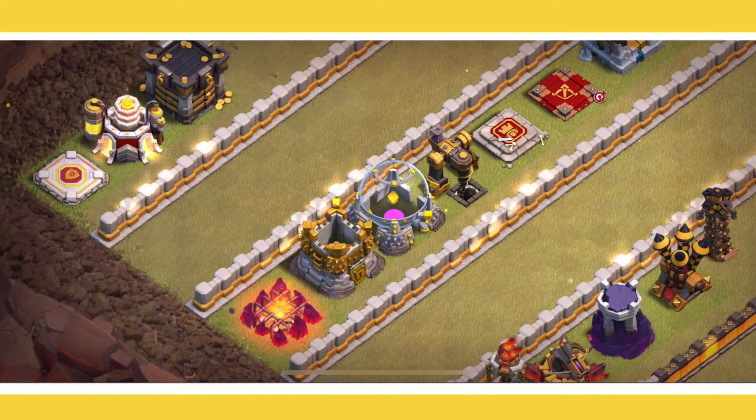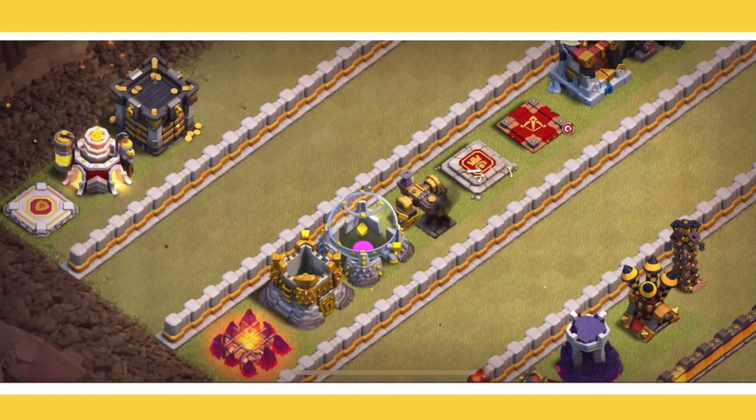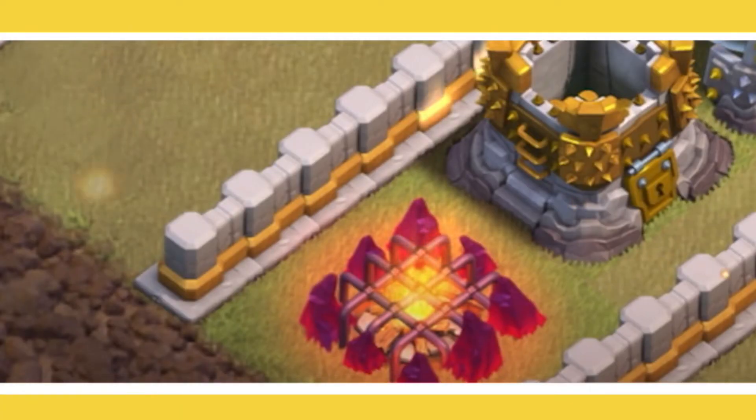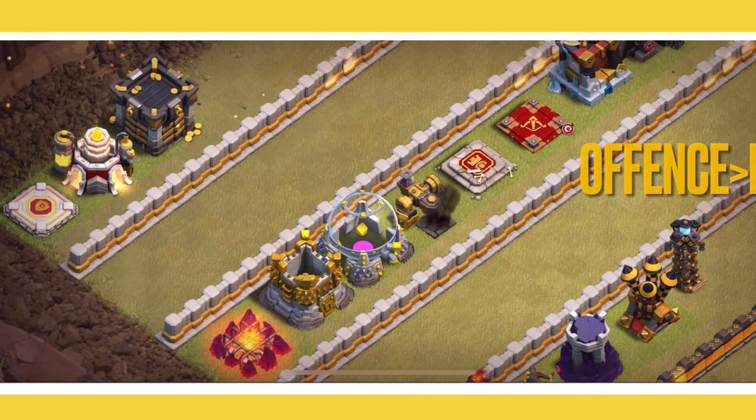You're going to want to upgrade your storages and your dark elixir drill. Your dark elixir drill gives you a lot of dark elixir, and who doesn't love free passive income? Also upgrade your army camps, because that 20-space difference is going to differentiate you between a Town Hall 10 attacker and a Town Hall 11 attacker and really strengthen your attacks.